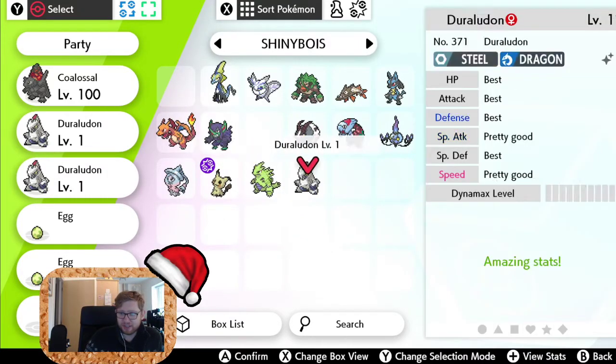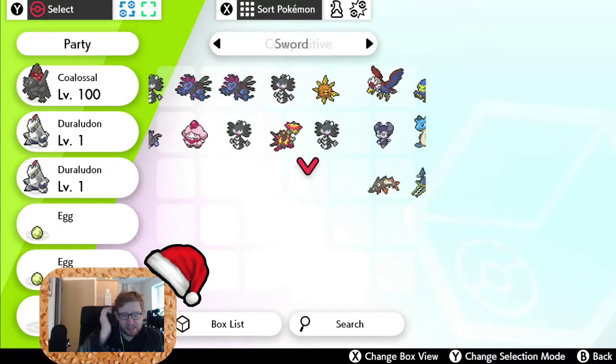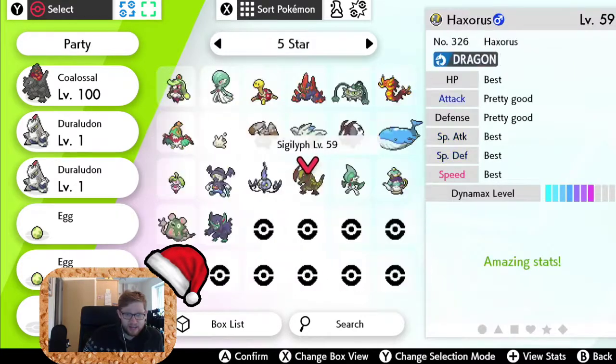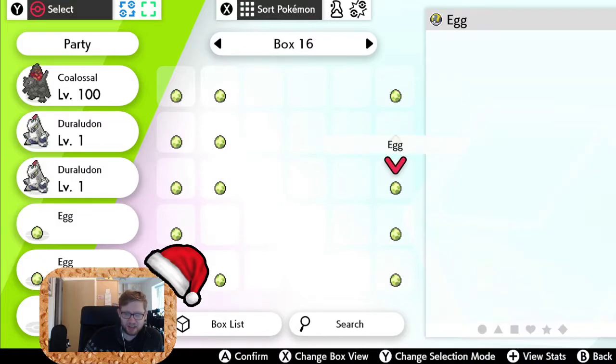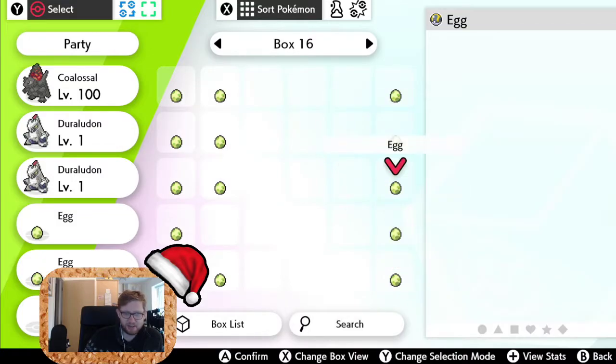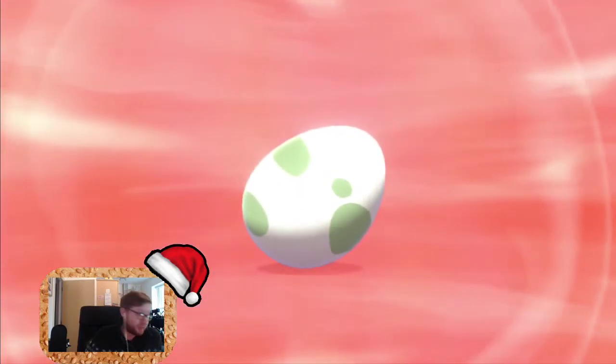I'll hatch the rest of the eggs. This is the last five of the random-nature eggs, and all the rest of them are guaranteed Modest because I put the one with the Everstone on there.